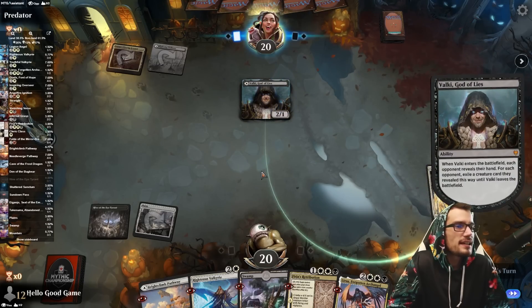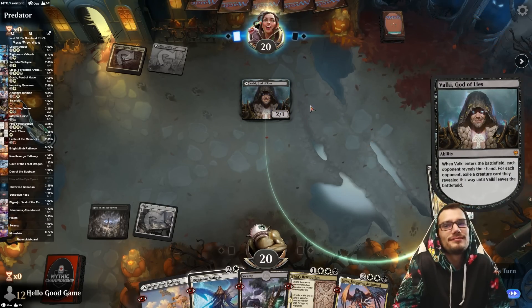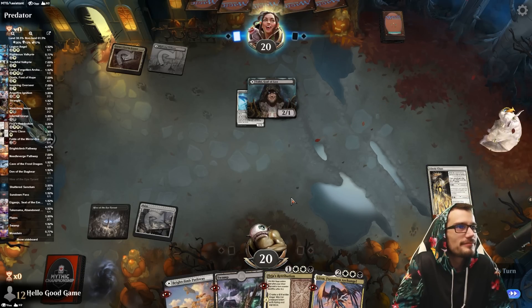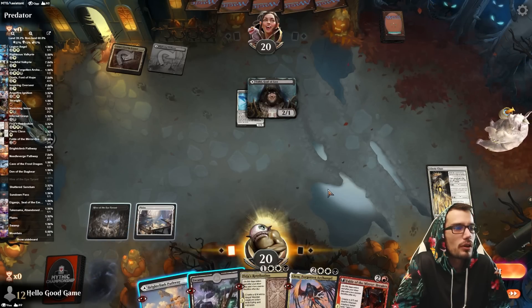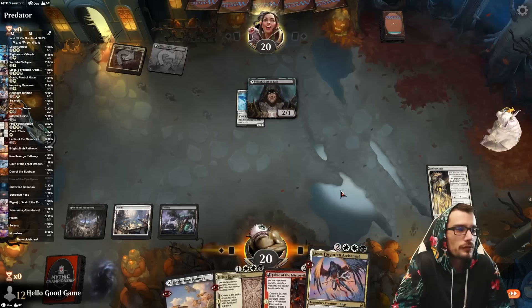Cleric Class, Valkyrie, Retribution, Liesa — very nice curve to four, just looking for one more land. Valkyrie takes the Valkyrie — the Valkyrie. I'll stop. That's good. Definitely not bad.